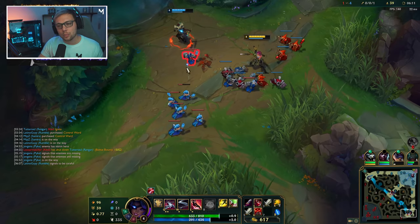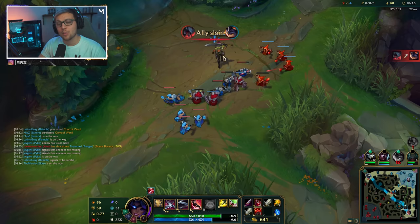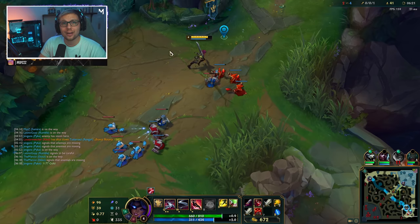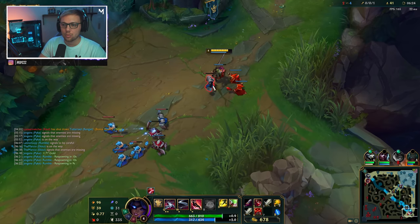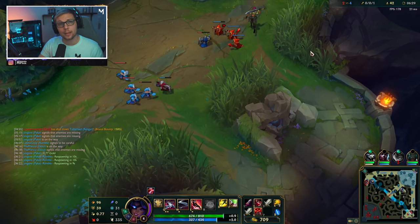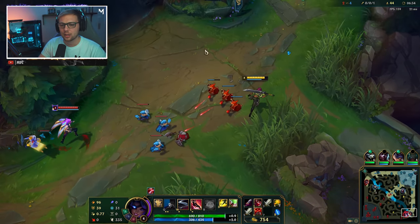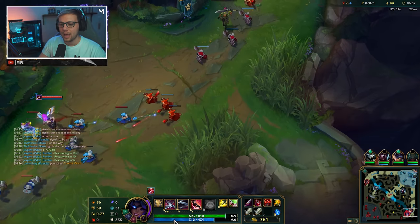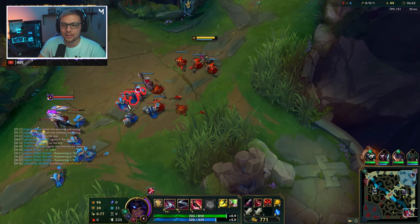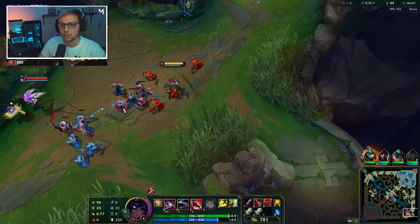In more aggressive lanes you want to be looking for these all-ins and try to force fights in the early game. Samira has an extremely good level 2, level 3, and level 6 power spike, so you really want to be playing around these. I personally enjoy aggressive setups because it's a lot easier — especially at lower elos — to punish people, since a lot of players don't expect the damage Samira and her support can put out.